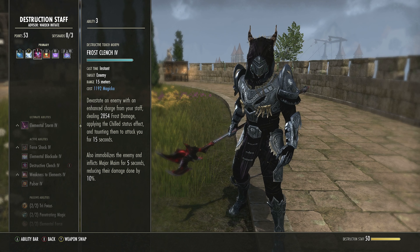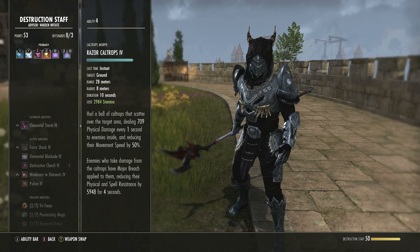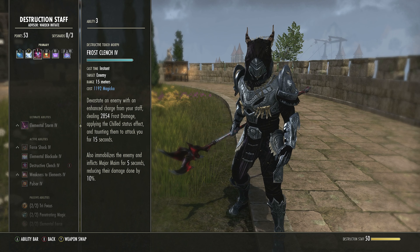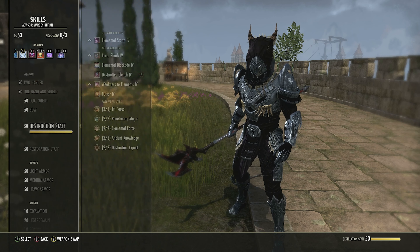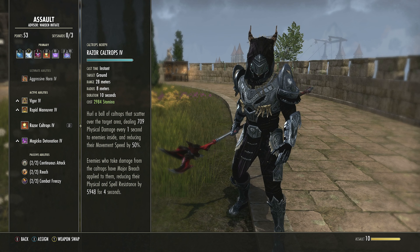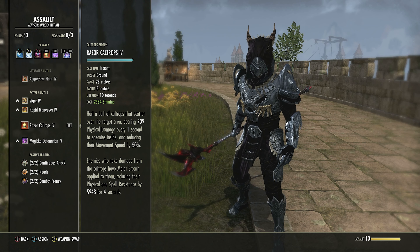Maintain that taunt — do not drop it no matter what. You have one job as a tank: do not drop the taunt. The rest of the skills combined will do everything else for you. You'll have Chilled up all day long. If you want Major Maim at a certain point, reapply the taunt and you'll get it straight away. Dropping the taunt is the most frustrating mistake — if you're guilty of it, just practice so it doesn't happen again.